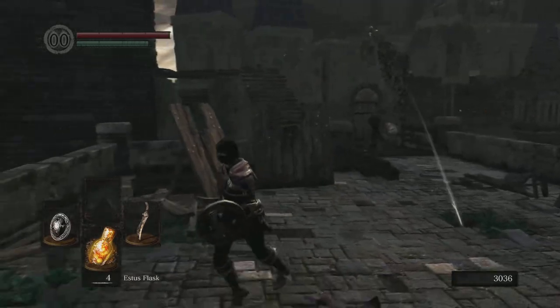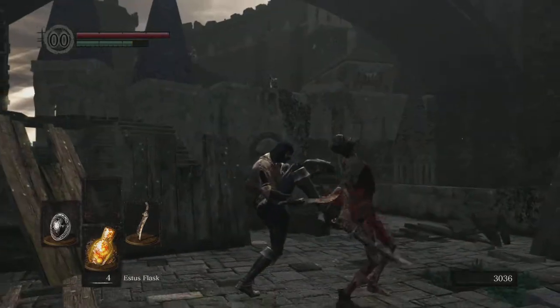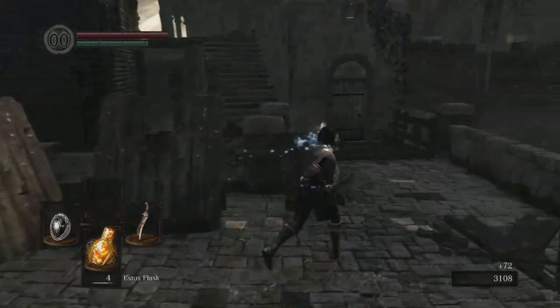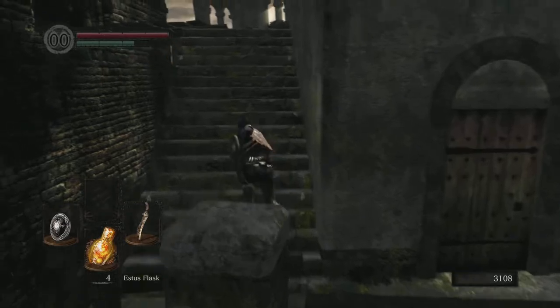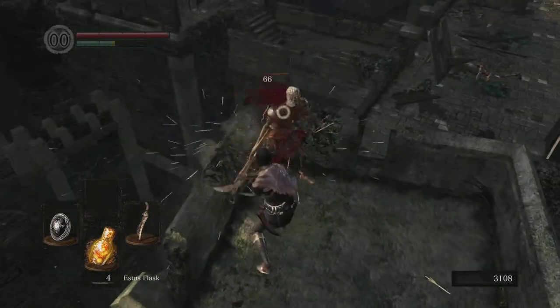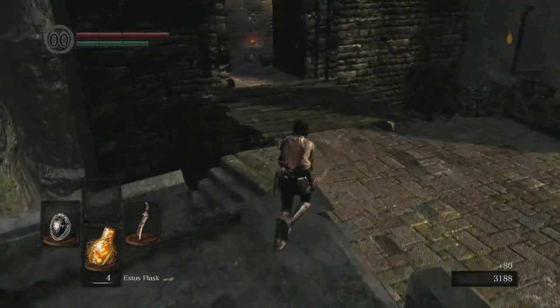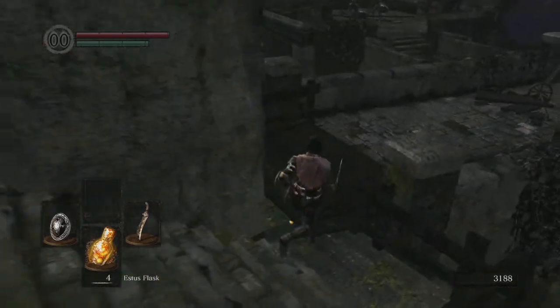Get rid of those first few enemies — be careful, there's an archer up at the top. Take out this guy. I have invincibility frames during the backstab. Just R1 this guy until he bleeds out. After a few hits with the Bandit's Knife, I did get a critical hit on him.